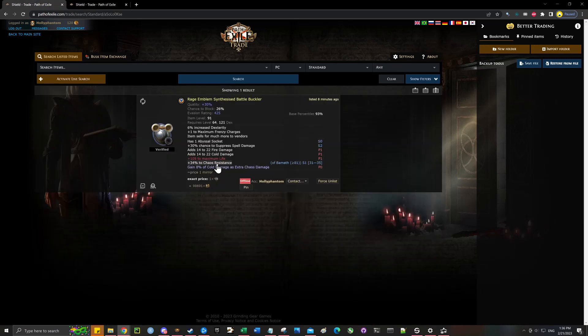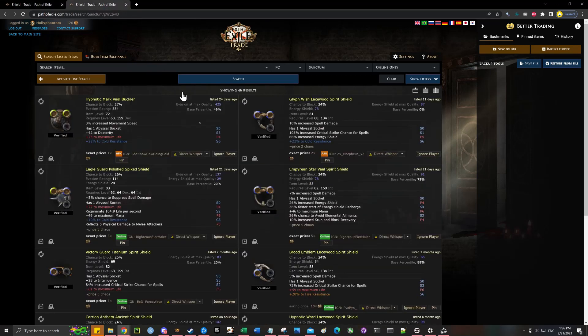Believe it or not, other than the suppress, this shield is not legacy — you can actually make this in league. The way to do it is to buy one of these shields, annul off all the suffixes except for the abyssal socket, then use suffix cannot be changed, scour to make it a magic item, imprint it, and then synthesize it using the beasts. It's obviously very expensive to get plus one frenzy charge or any good synth mod, but it is possible.